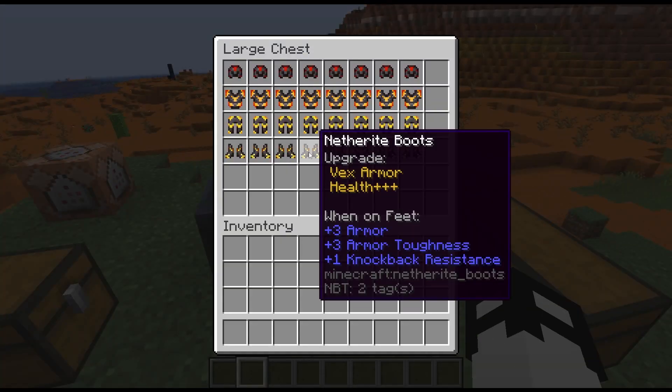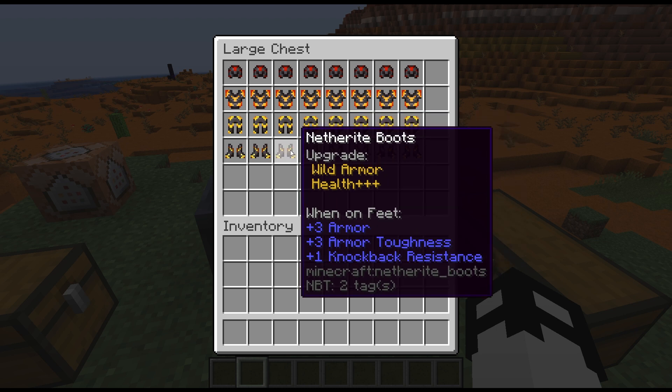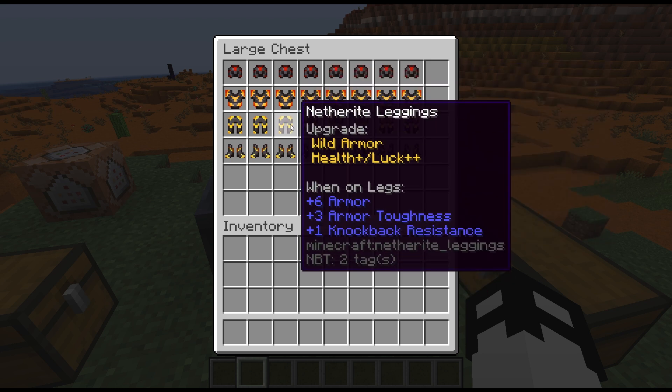So if you didn't catch the last one, we updated the trim mechanic in Minecraft. So this now reads Vex Armor and Health Triple Plus. For instance, if you go to Wild, it also has Health Triple Plus. If we move up, this is a different material, so it's a slightly different color, and it has Health and Luck. So I just tweaked it so that now all the different trims give attributes and are reflected in the upgrade text. It doesn't just say like redstone trim material — it now actually gives some more RPG elements.